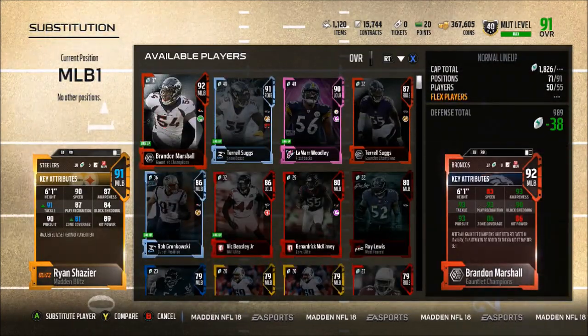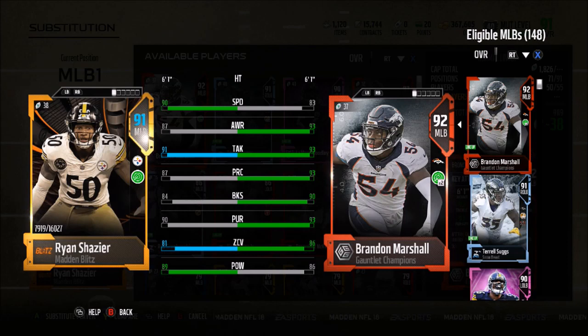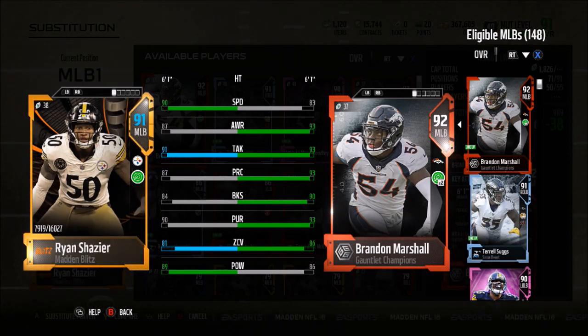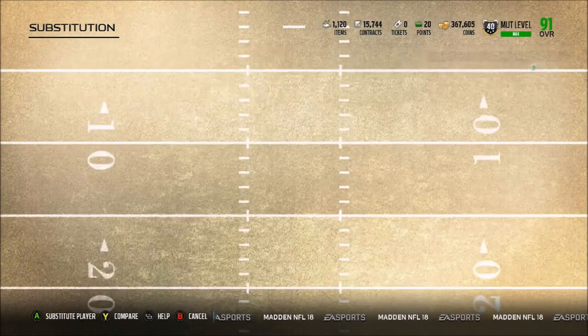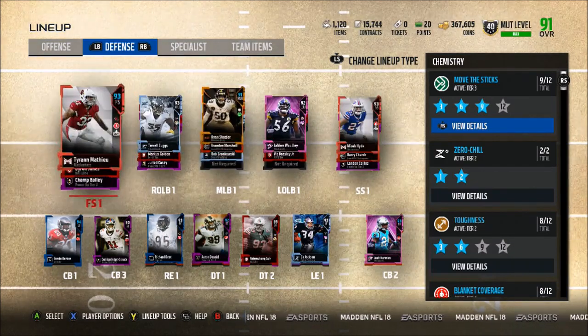At middle linebacker we have two very solid options, but since I run a 3-4 I sometimes use both. Most of the time I'm running Dime, so I only have one middle linebacker and my backup strong safety plays a middle linebacker role. I use your Shades with 90 speed and 91 tackle and 89 hit power. Brandon Marshall, when he's in there alone, has 86 zone — actually 88 thanks to Tyrann Mathieu's chemistry boost, and possibly 89 with green React Times — 93 tackle, 93 play recognition, 90 block shed, and 93 pursuit. A very solid standalone linebacker.